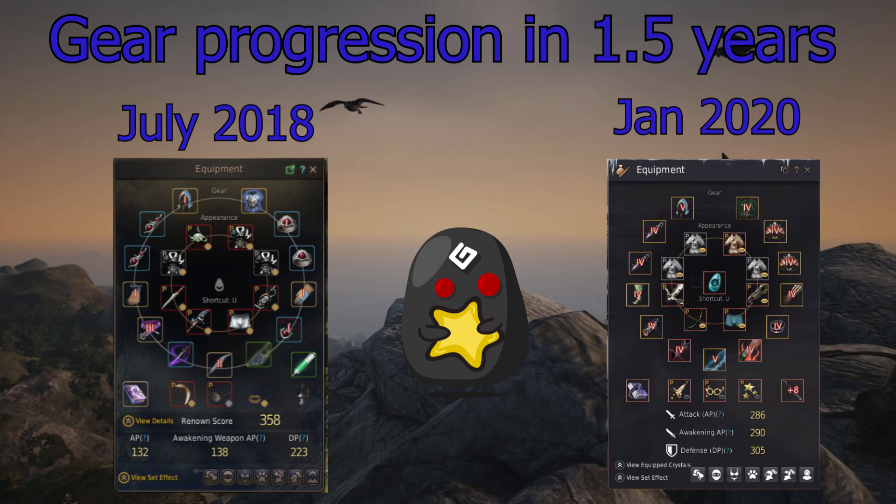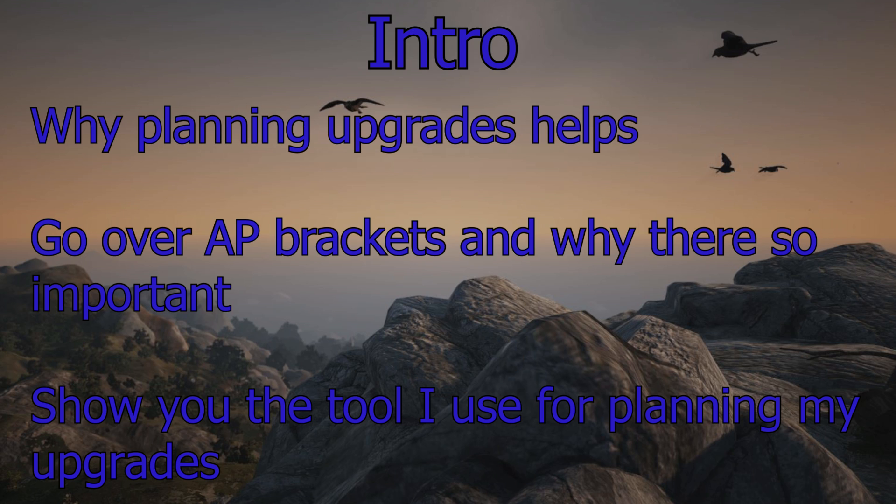You might find it helpful. Some of you might not — you might have surpassed that and therefore don't need it and your next gear choices are obvious. But there's that bit in the middle when you hit soft cap where your next steps aren't necessarily always obvious. Anyway, let's have a look at the intro page. If you already know and you're happy about the concept of AP brackets, please just jump to where I show you the tool.